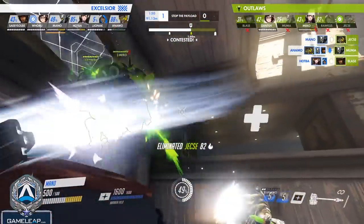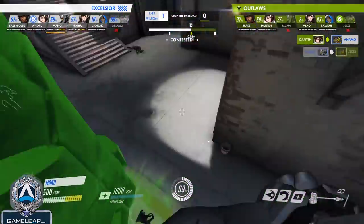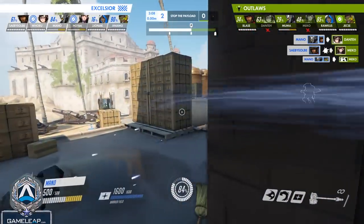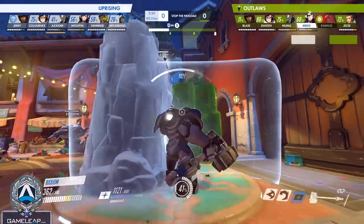The first thing you should learn about Reinhardt is to Firestrike along natural cover and corridors. The best target is the enemy Reinhardt, but you can often hit more than one person with this tactic — it allows the Firestrike to come as a surprise so the enemy can't dodge it easily. Also keep track of the enemy D.Va because you don't want your Firestrikes to get eaten.